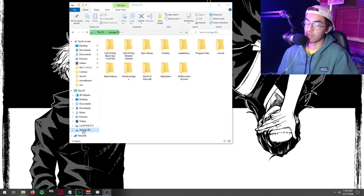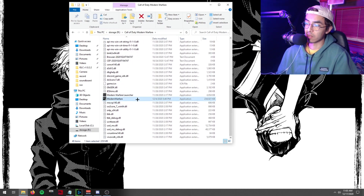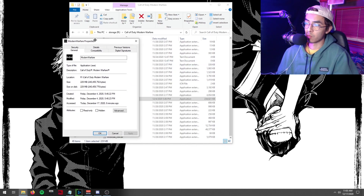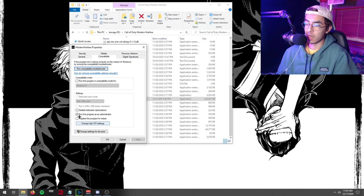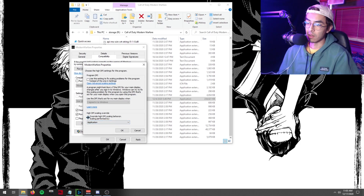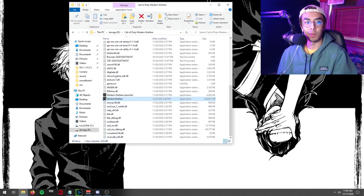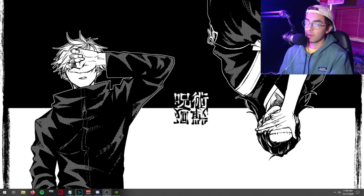Navigate to where Call of Duty Warzone is installed, find the Modern Warfare application, right-click it, and go to Properties. Under Compatibility, check 'Disable fullscreen optimizations' — this is crucial for running the game on the best settings. Then click 'Change high DPI settings', enable 'Override high DPI scaling behavior', and set it to Application. Hit Apply and OK. This will greatly help your FPS in fullscreen.